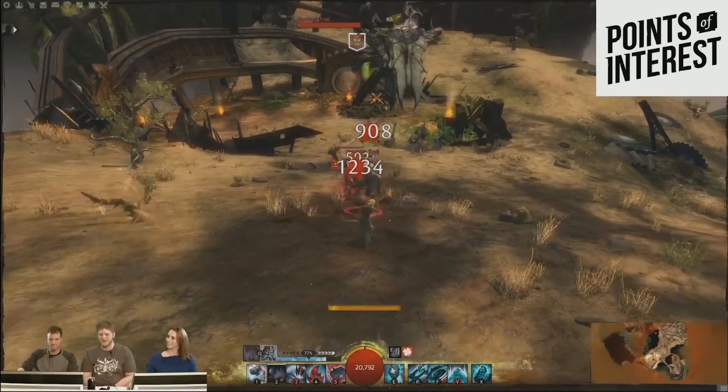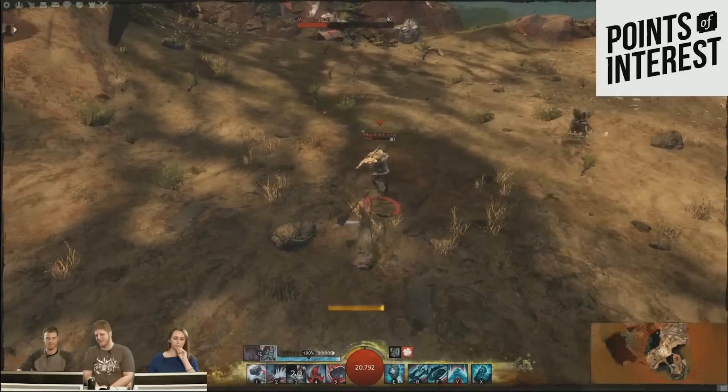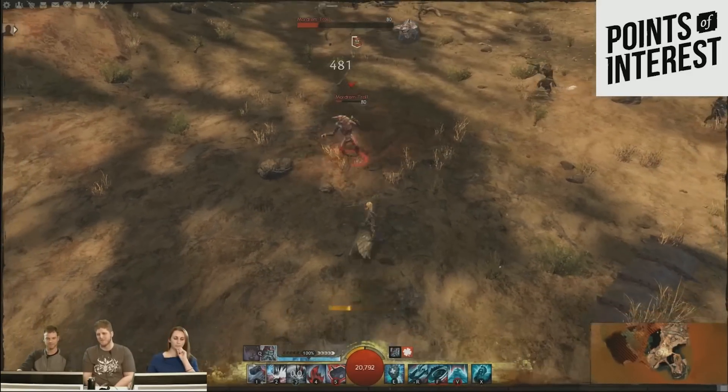Oh and let's not forget they dropped another bomb: stability will no longer stack duration and stop all CC. It will now stack like might, and each CC takes off one stack. Like I said in the last video, crowd control is coming back baby.